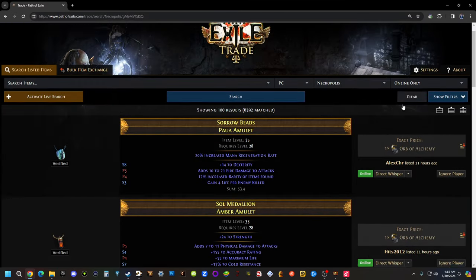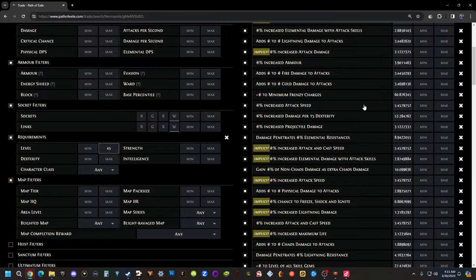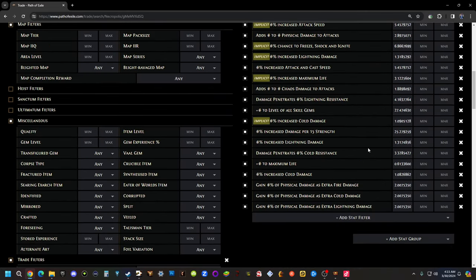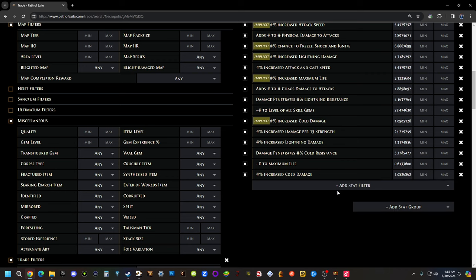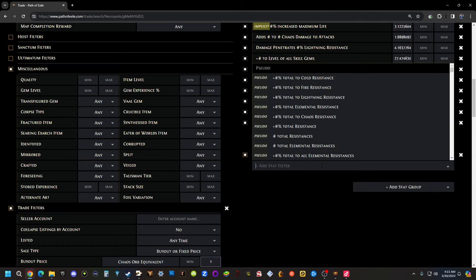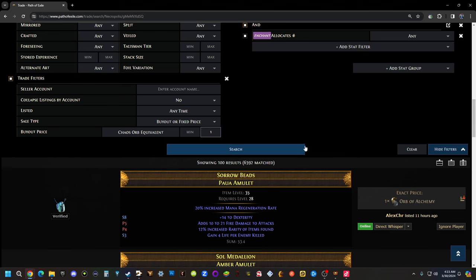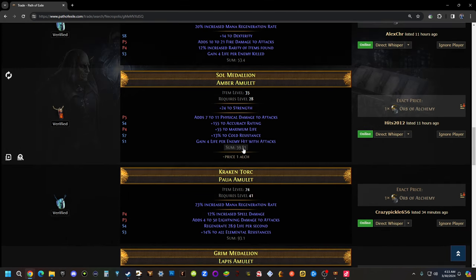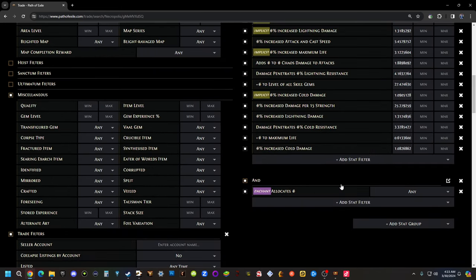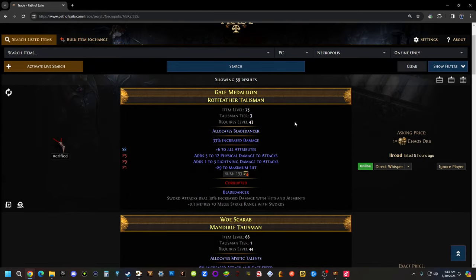This result is basically searching for the item with all of these parameters, giving each one a set weight value - meaning how important is that for our build. But we can go further than this. We're going to delete two or three of these - those ones that added something don't really matter too much because it's not going to realistically roll. What we're going to do instead is go to add stat group and put in enchants. We're going to have it allocate any enchantment, and then we're going to look at the enchantments ourselves, because these will not search for the sum - which is the value of how important those stats are with an enchant.